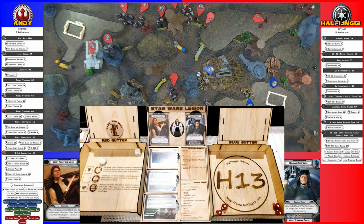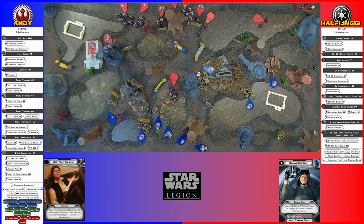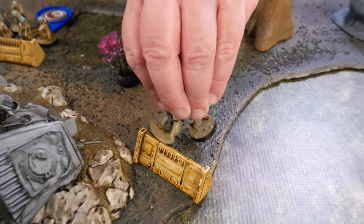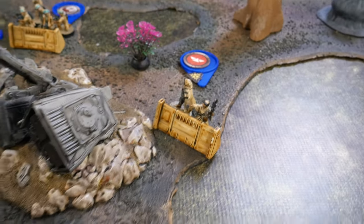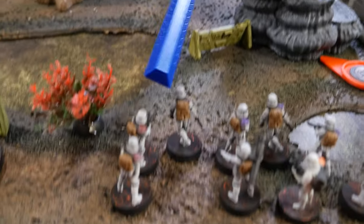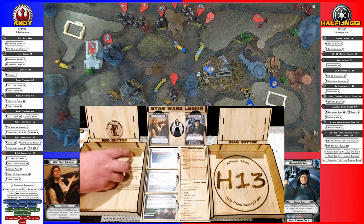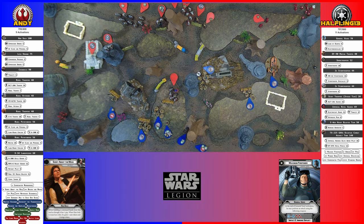She takes two wounds. Is that suppression as well? Just normal suppression, nothing fancy — it's impact. I'm going to activate these pathfinders. They're not going to roll off their suppression or use their danger sense. They are going to move up to the barricade and fire into these guys right here. Two hits and heavy cover, so suppression. I just cleared that suppression. Take that, Veers.